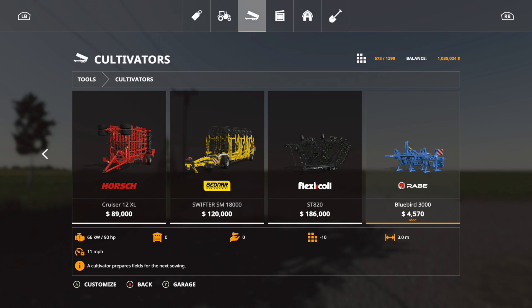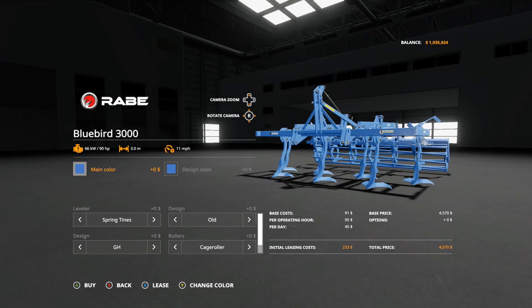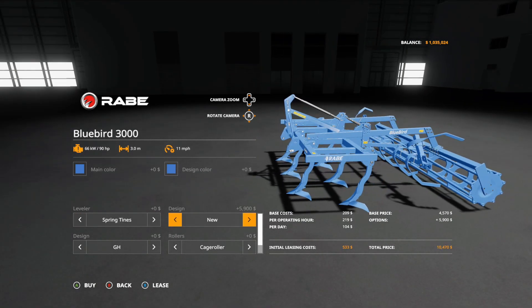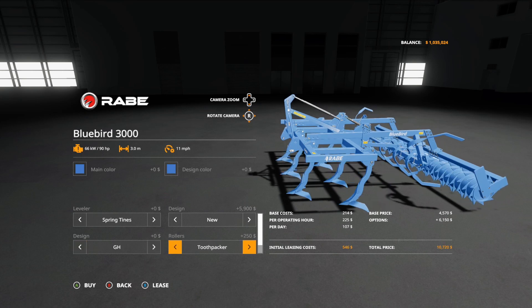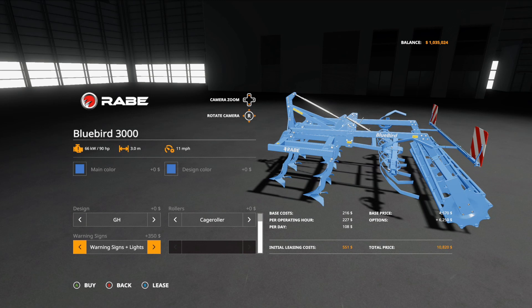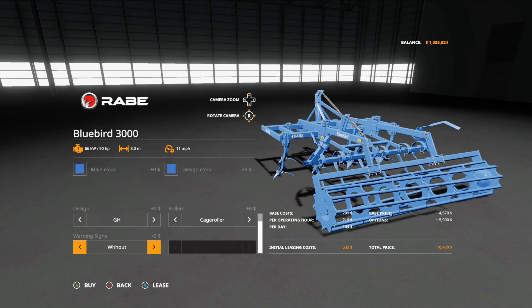Next we have a new cultivator, the Rabe Bluebird 3000 — 4,570, 3.0 working meters, 10 slots, requires 90 horsepower. Main color options are Rabe blue or black, design color blue or black. Leveler options include spring tines, spring tines plus shields, discs, disc plus shields. Design variants move the lettering. Roller options: cage roller, tooth packer, double cage roller. Warning signs can be added with or without lights.